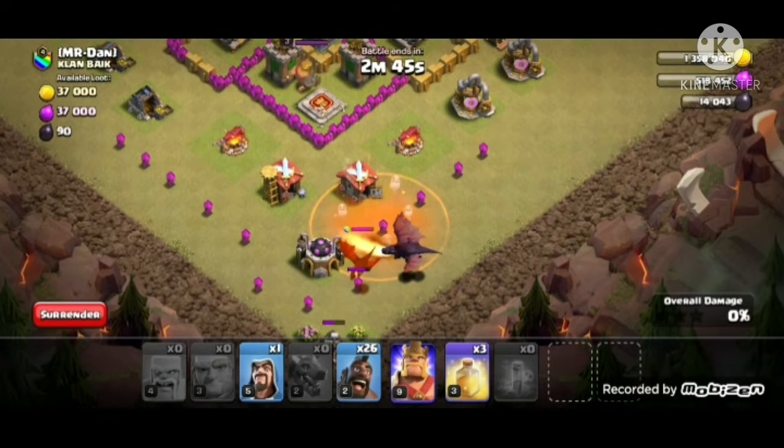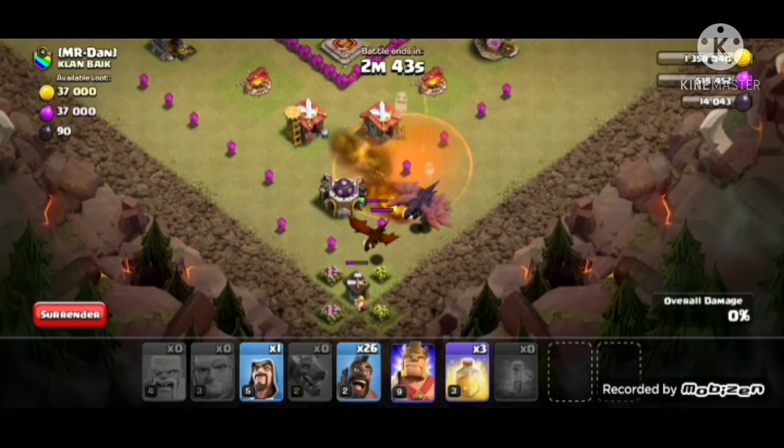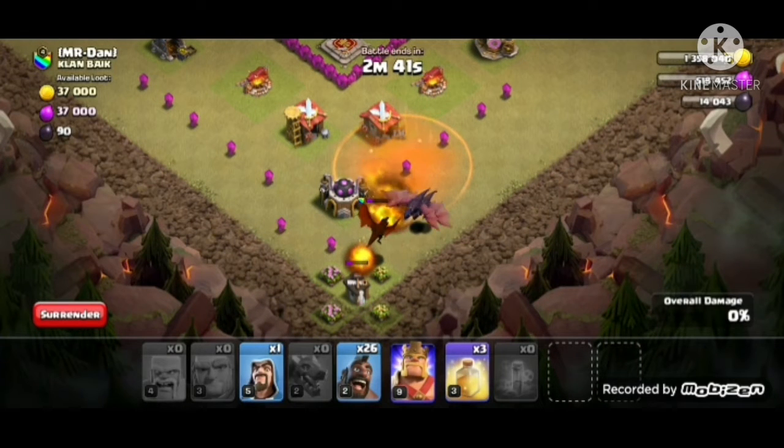Let's use a poison spell and three dragons. That dragon should go down.